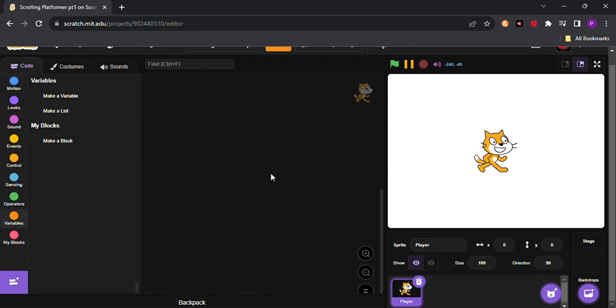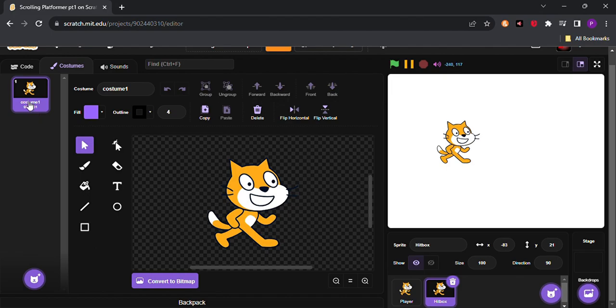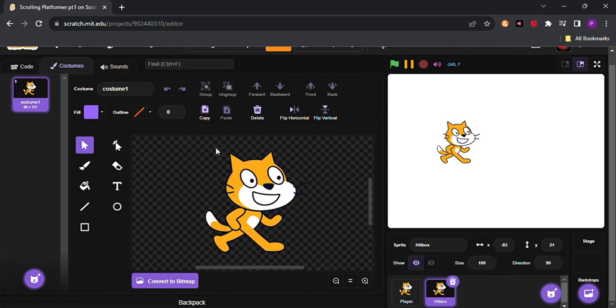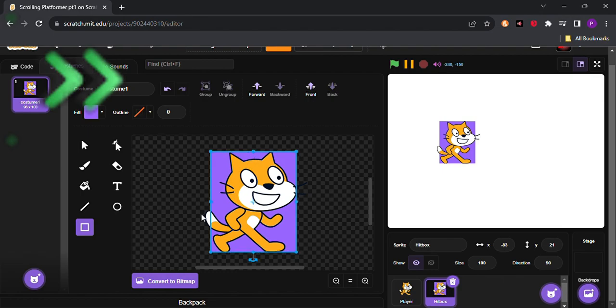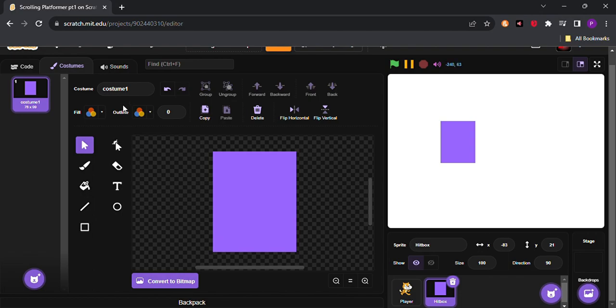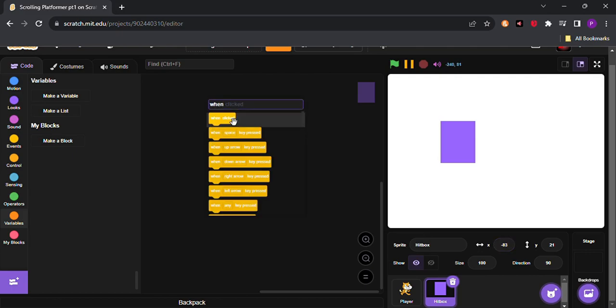Duplicate the player sprite and name it 'hitbox.' In this project we'll not be coding anything in the player — only in the hitbox. Hide the player for now. Delete the existing costume, remove the outline, and then cover the whole body of the cat using the rectangle tool. After adjusting it to cover the character completely, delete the character itself for the player.